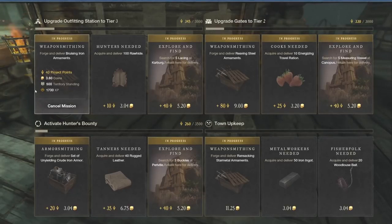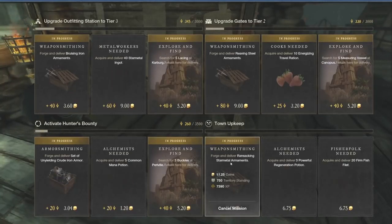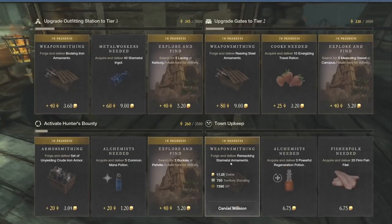The big ones to focus on in that scenario are going to be weapon smithing — like here where we have 'forge and deliver bruising iron armaments' — and armor smithing, like 'set of unyielding crude iron armor.' They might not always give you a ton of XP depending on how hard they are to craft, but this one over here, for example, gives you 7,390 XP just for forging and delivering ransacking star metal armaments.